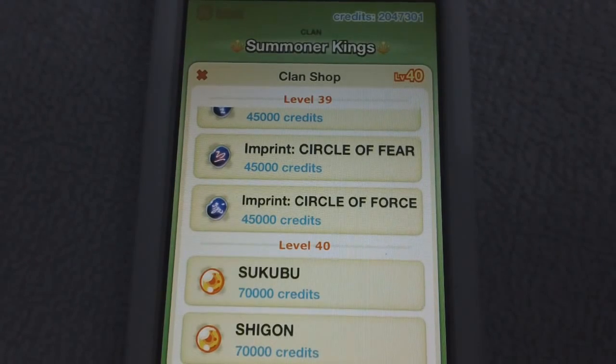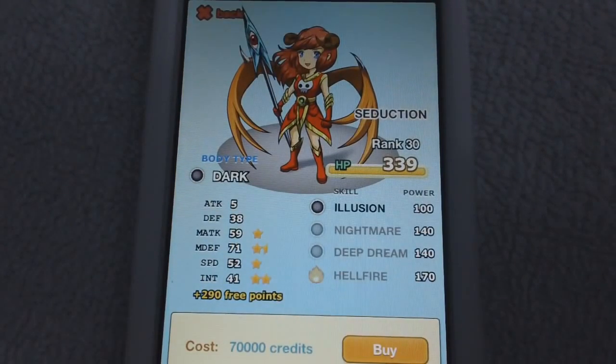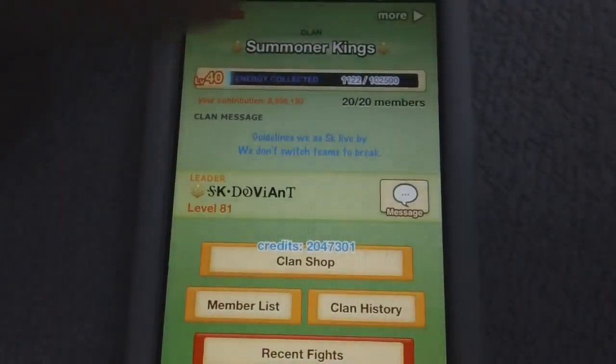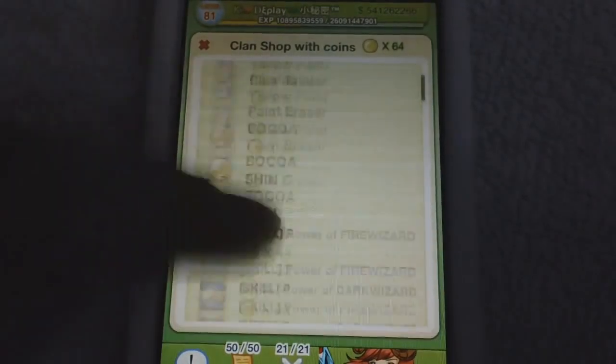They should redo the app store icon to feature a character like this girl, because in every other game they use an attractive character as the icon to draw players in. People see something cool-looking and they want to play it — just food for thought.